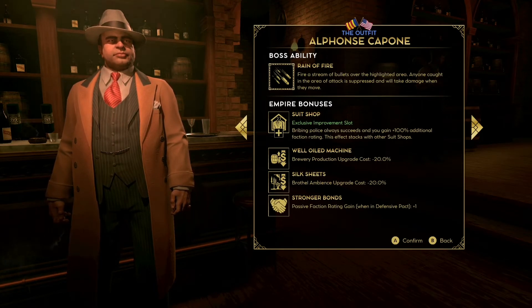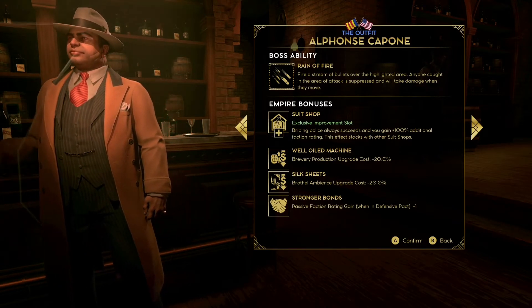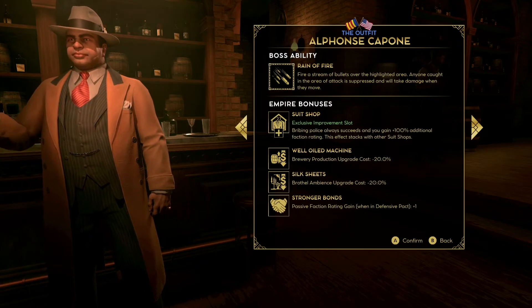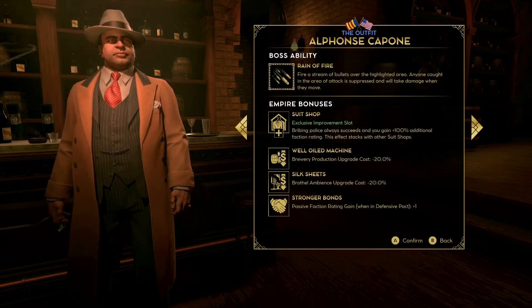The next one, Silk Sheets, really isn't that good unfortunately. It's another upgrade — minus 20% — but it's for brewery ambience. I don't tend to do that many breweries, and if I do have them I'm not necessarily going to be upgrading the ambience. It's one I would just forget is even there.